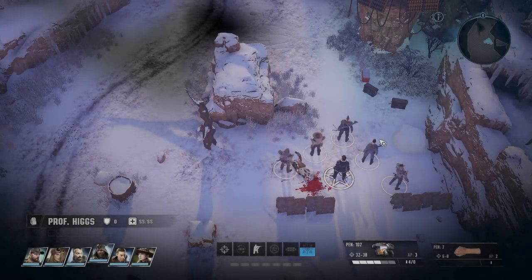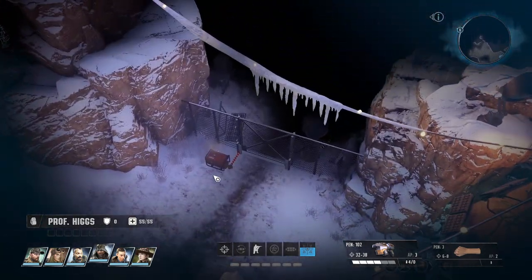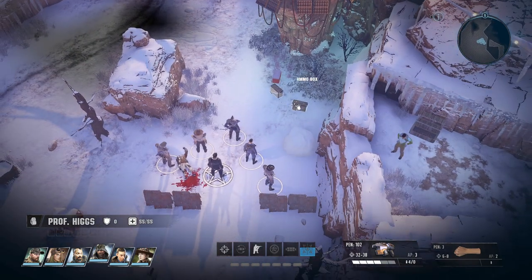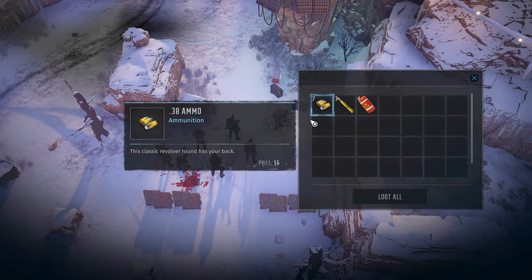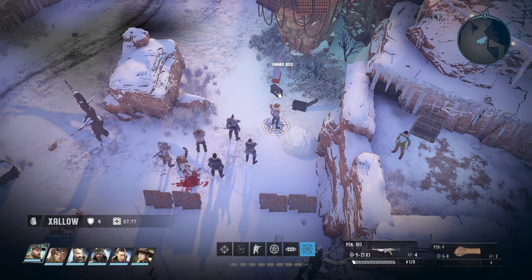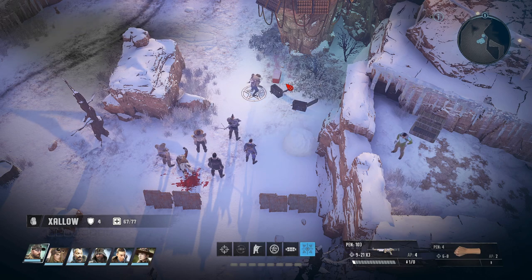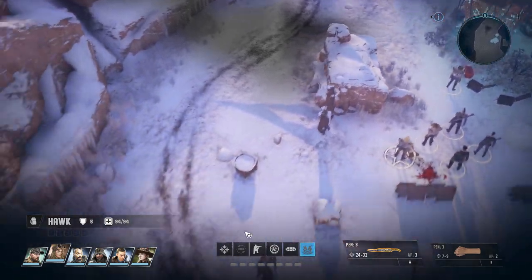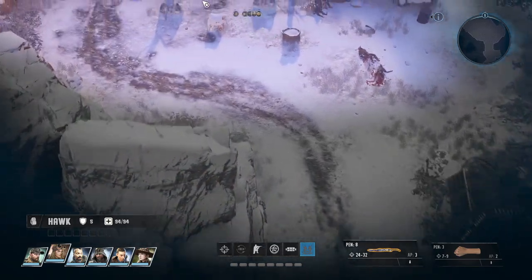Welcome back to Wasteland 3 folks! We are in the Garden of the Gods and we're gonna deal with some Dorsies — we are gonna get what's coming to them. But first there are some ammo boxes here. I want to take me because I have most awareness, just in case there was some booby trap there.